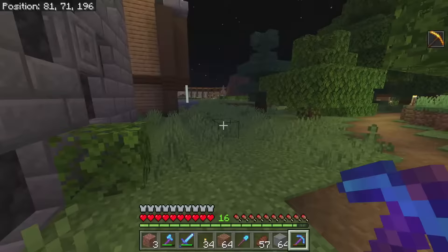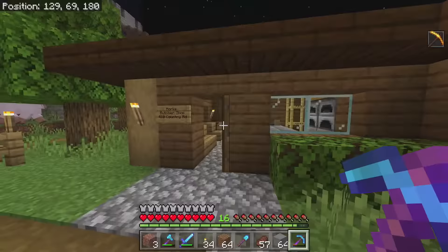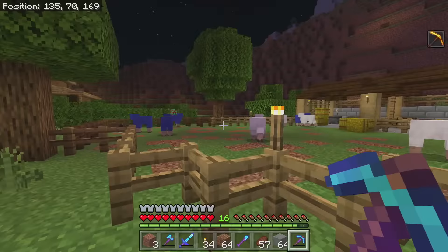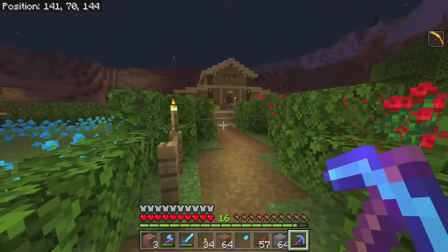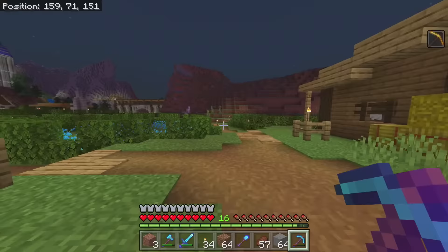This is kind of my farming area — a lot of new stuff over here. We've got the pig farm, the sheep farm. Hork's Butcher Shop at 410 Country Road. The sheep farm is back in here, and this is a newer area — my gardens — connecting all the way back to the barn. Nothing much in here, just some cattle. There are just a bunch of fields around here. I did have a giant wheat field but it kept getting trampled, so I gave up on it.